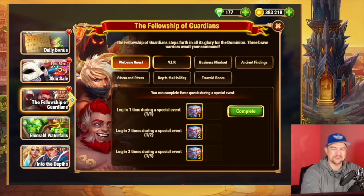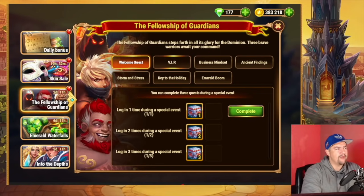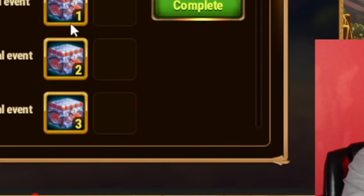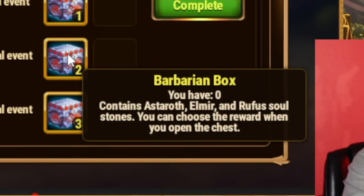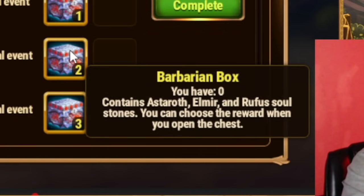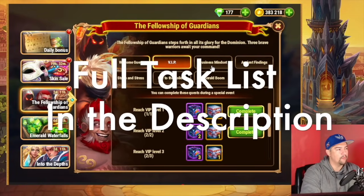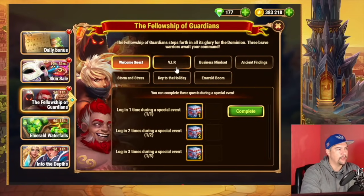Heroes that you can collect stuff for. And I think that was a test for this longer three-day event. I believe that was only like a one-day event. But regardless, you have a very straightforward event here. It's not themed around anything, but it is based on these barbarian boxes. Each of these barbarian boxes as a reward contains five soul stones for Astaroth, Elmir, or Rufus. And if you're curious about the different tasks, just go to the daily task and click on it as you go through here.